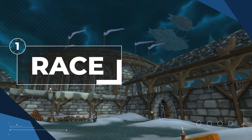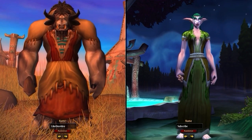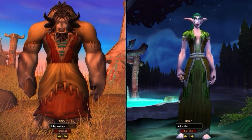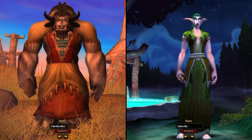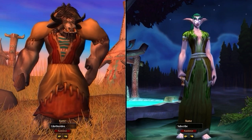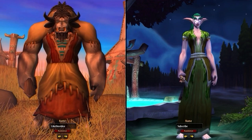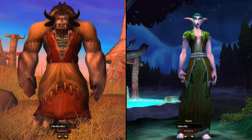Starting off with the best race for both the alliance and the horde. Sadly when playing a druid, the choice of race isn't something you can control, as when making a druid there are only 2 races you can be. If you're horde you're stuck being a tauren, and if you're on the alliance then your only option is night elf. That being said, both races are very useful. Let's break down the racials you get access to, starting with the horde side.